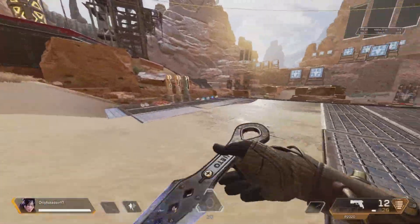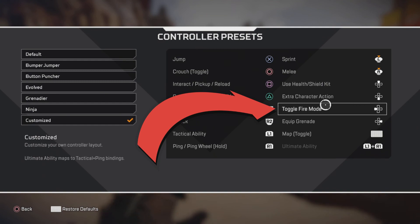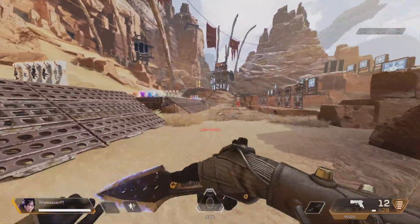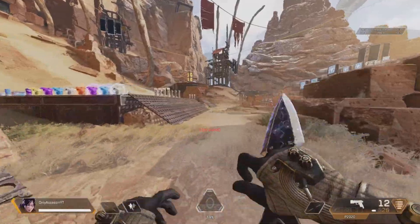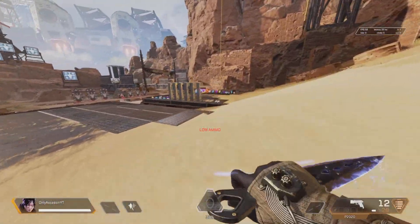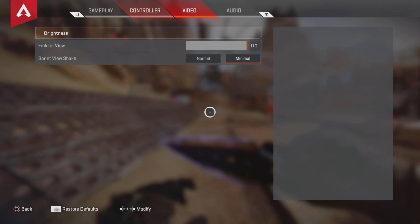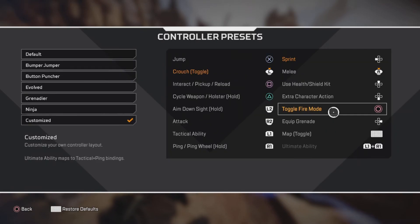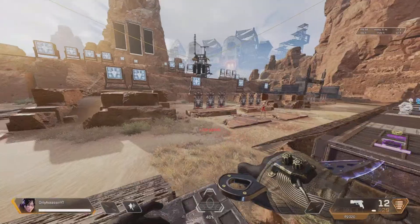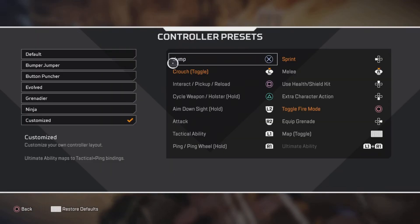Or you could go into the custom layout and choose a key for inspect. For example, you could change your inspect key to L3, which is your left thumbstick. All you have to do is click your L3 to inspect and it works really well — especially if you're a player that doesn't like taking your finger off your left thumbstick. I didn't really try any other keys, so let me know what you guys decide to pick. All I know is L3 and default.